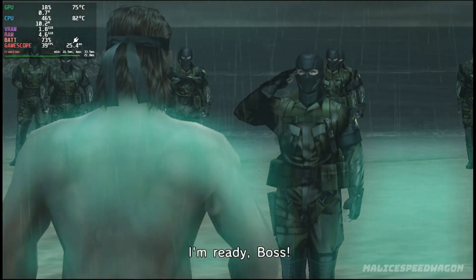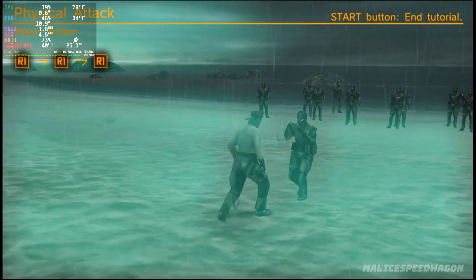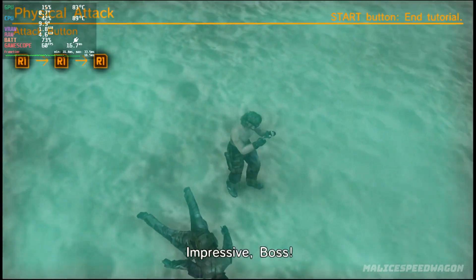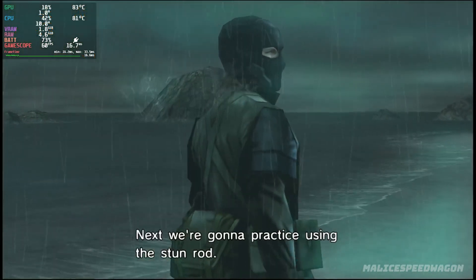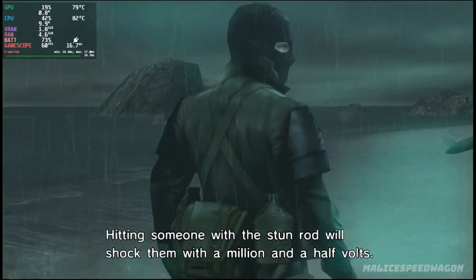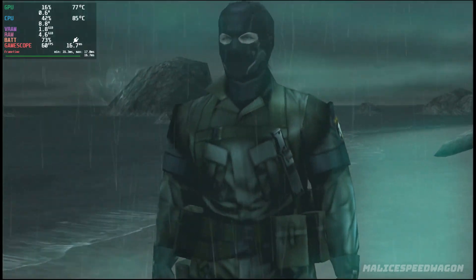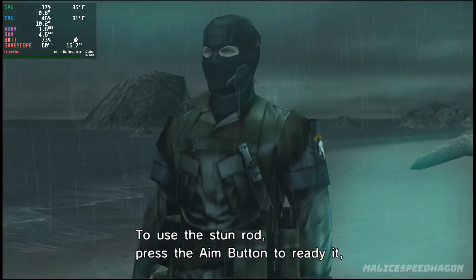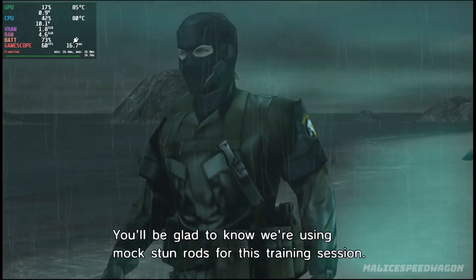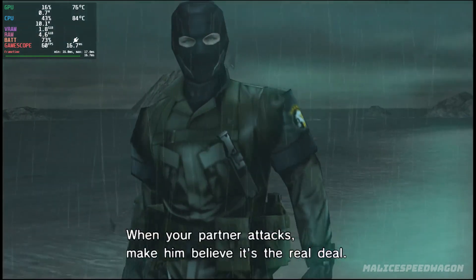Go. I'm ready, boss. Impressive, boss. Next we're going to practice using the stun rod. Hitting someone with the stun rod will shock them with a million and a half volts. Anyone on the receiving end of that is guaranteed to be out cold. To use the stun rod, press the aim button to ready it, then press the attack button.